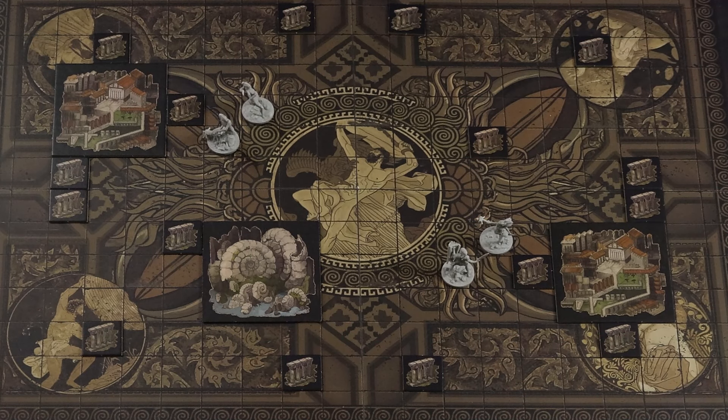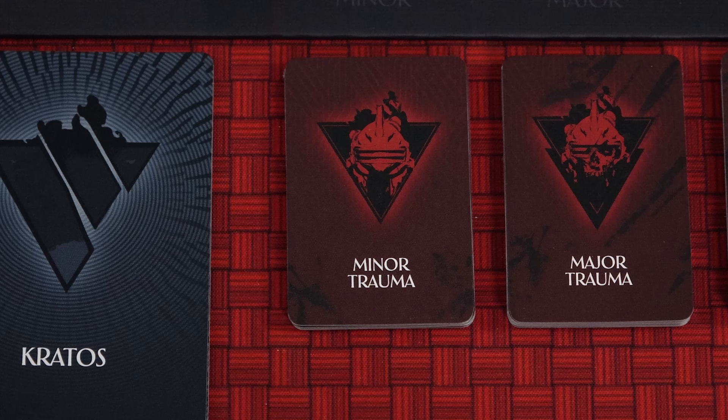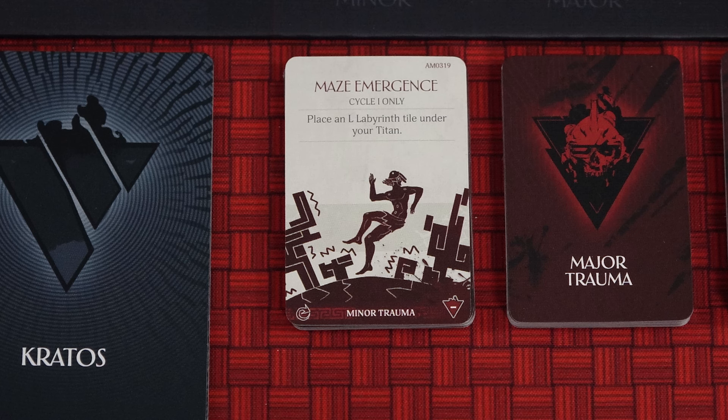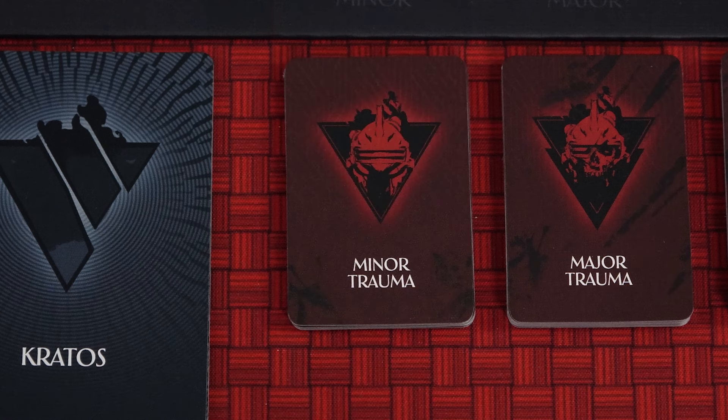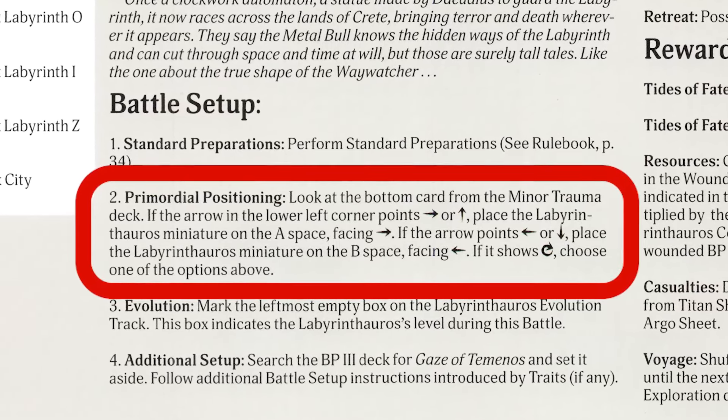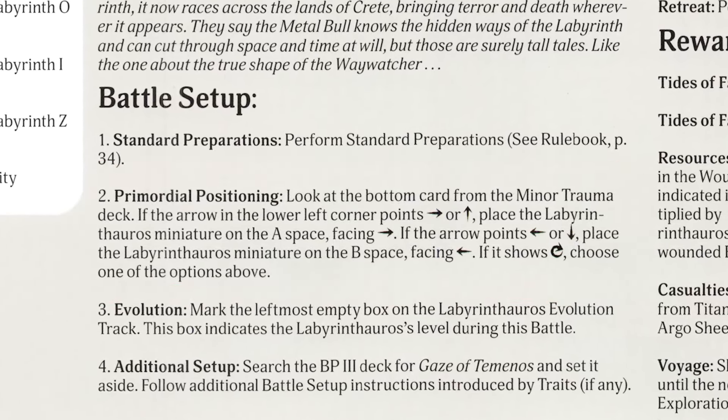Place the Titans in their starting positions — who goes where is up to you. Then place the Primordial on the board in its starting position. To determine its initial facing, look at the top card of the Minor Trauma deck and note the icon in the bottom left. If it shows an arrow, turn the Primordial to face that direction. If it's a circular arrow, you can choose the direction it faces. Then place the card on the bottom of the deck. Note that some scenarios use different facing and placement rules for the Primordial, which override the rules that I've just explained.